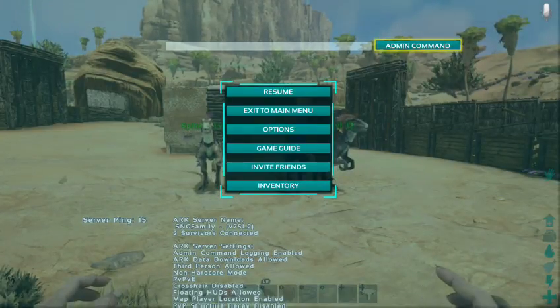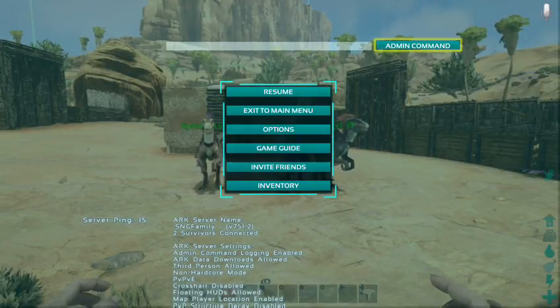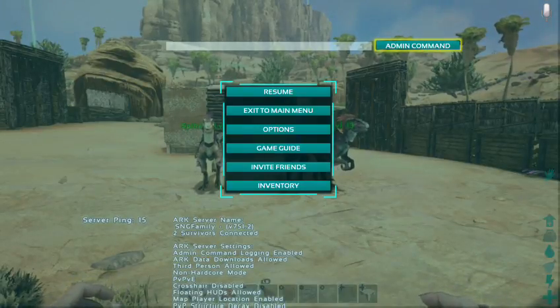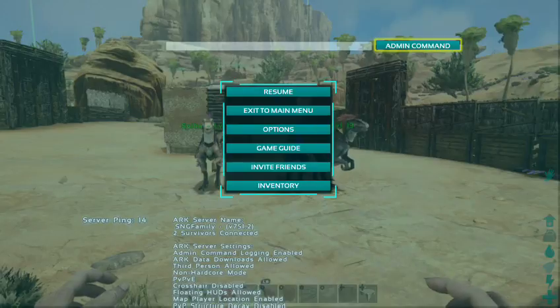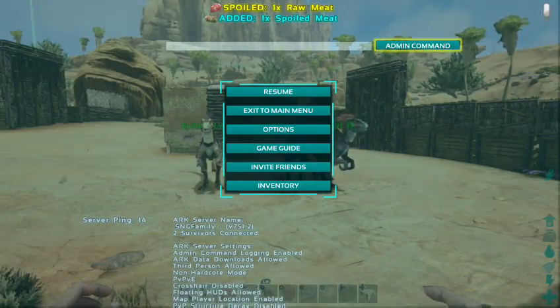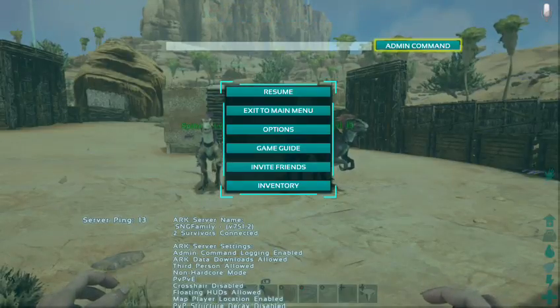You have to keep the controller near you. In our case, we moved the Xbox to the room with our other Xboxes, so we have the controller on the desk in front of us and we just keep moving it once in a while. You have to make sure the controller running the dedicated server does not turn off — just keep moving the joystick once in a while. That's what we do.